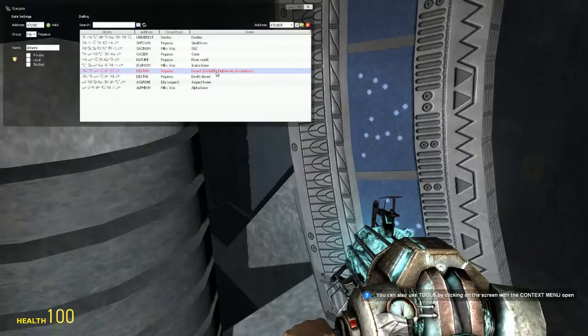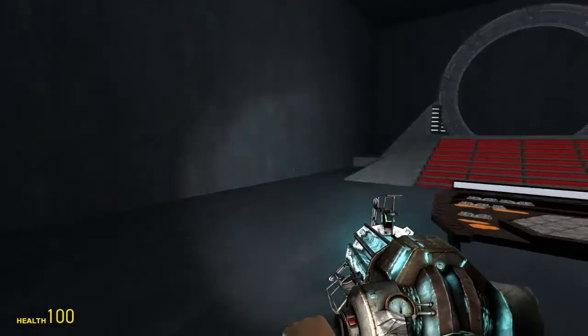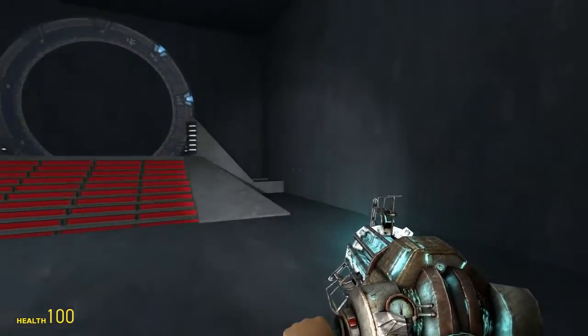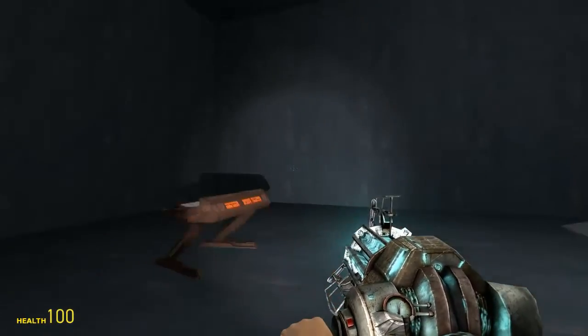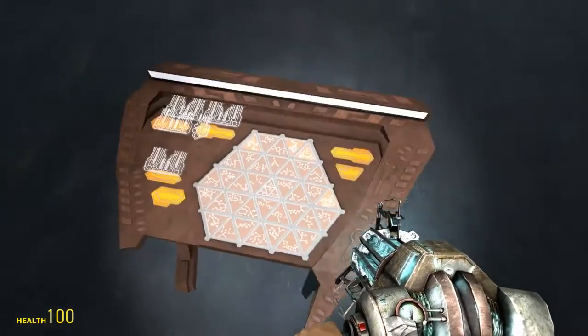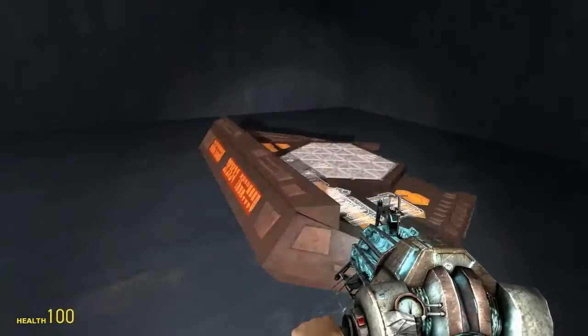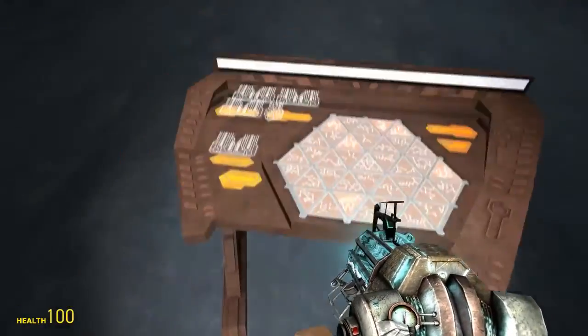We can't actually go to that one because it won't let us. Let's dial it — so we want Death Desert. This place isn't Atlantis, but there are I think three other maps out there I've shown that have a better Atlantis map. I'd love to see some Stargate videos based on these maps, and if you do, do share them, because I'll definitely watch them and enjoy.